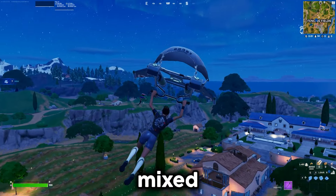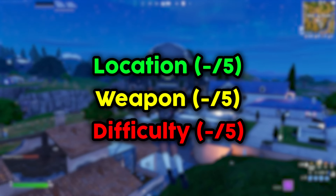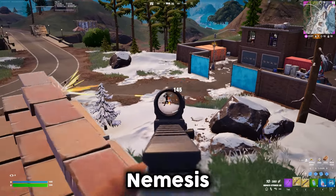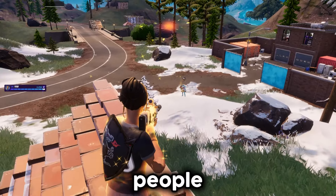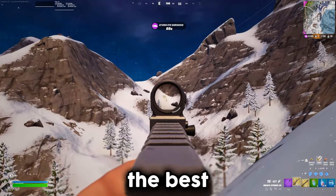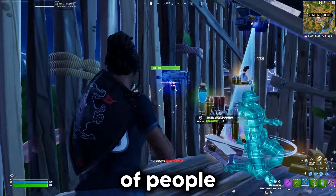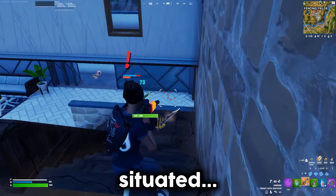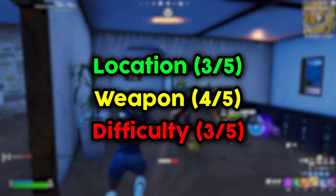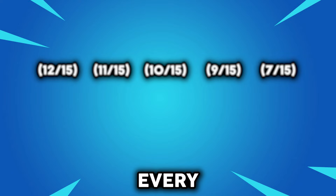This one gave me plenty of mixed emotions as there was a constant flow of people here, but the location itself is in a really good spot for rotations — 3 out of 5 for location. The Mythic Striker is definitely way better than the Nemesis and can absolutely shred people. It's really good at mid range and can even work up close, but not the best at long range — still giving this weapon a solid 4 out of 5. This was hard because of the amount of people here, but once you get situated killing the boss really is not that hard — 3 out of 5 for difficulty. This leaves us with a total of 10 out of 15.